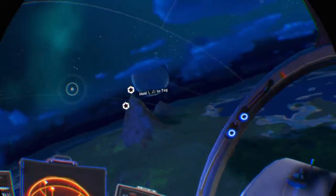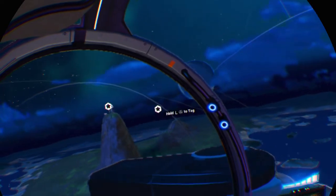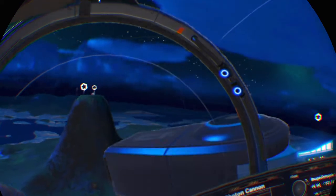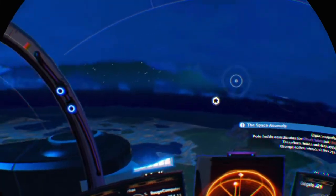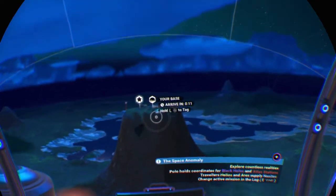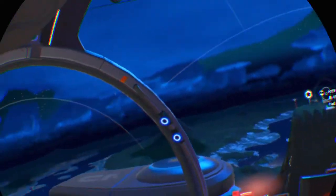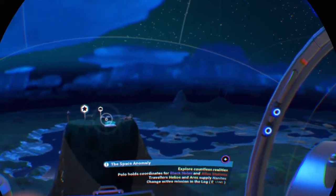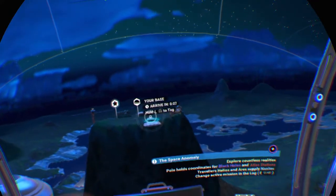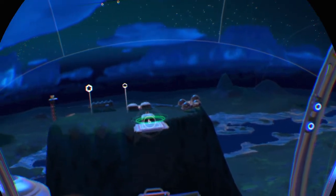Let's go back to the base. In PS4, it takes a while sometimes for everything to load, so be prepared to just come in slowly. Let's go right back on this. Lights are green — we should be good for a landing.